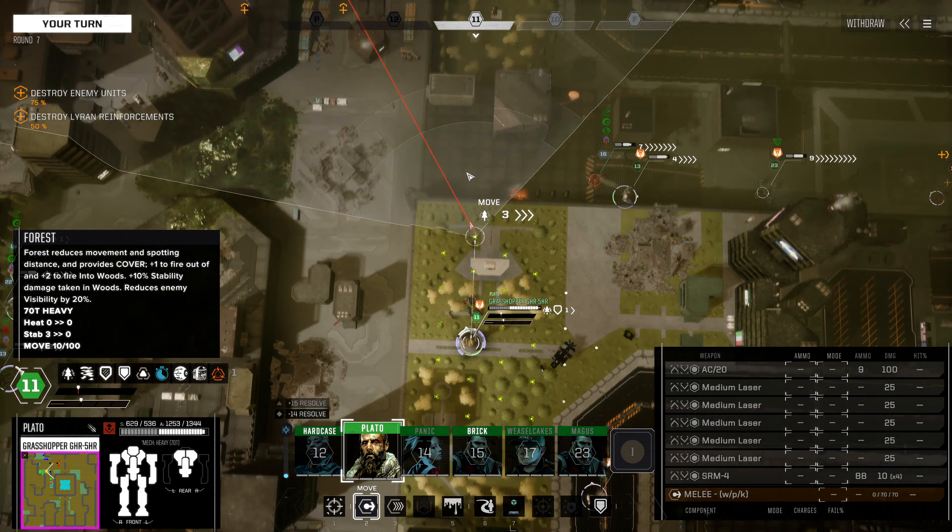Next up is going to be our Centaur, and that should be able to finish off this Hunchback — which would be great. I would be absolutely delighted to eliminate this Hunchback. So we'll do exactly that from this angle. There's that leg destruction. And this should be a dead Hunchback — 99% sure about that. Yep, there we go. Fantastic.